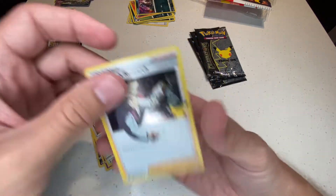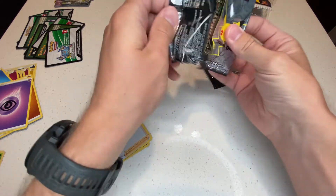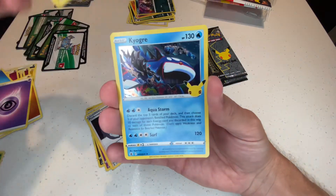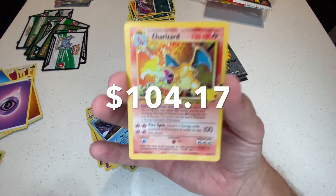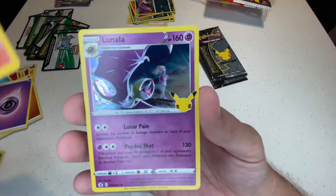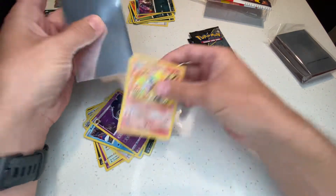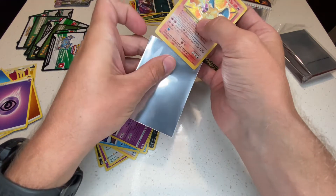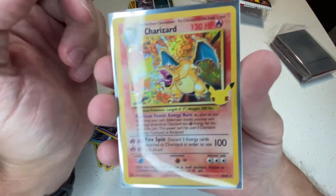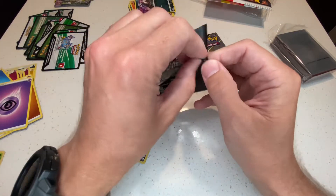Alright, four chances to try and get a Charizard in the Celebrations packs. All four cards in each pack are hollow, which is good. First pack: Cosmog, Lugia, and Professor's Research — nothing big there. Second pack — code card — same one we started with on the other pack. Really needed a Charizard. And there it is — we got it! Oh my god, yes! I needed that!